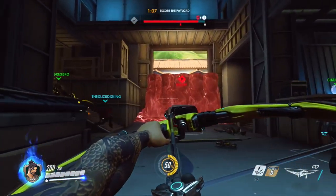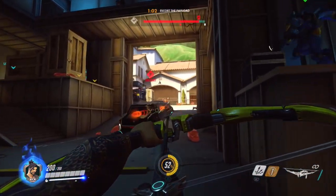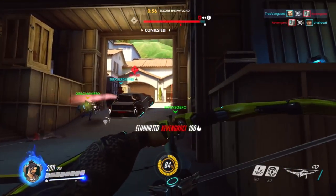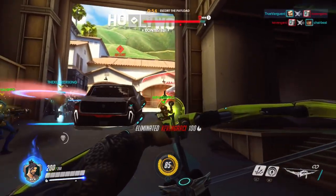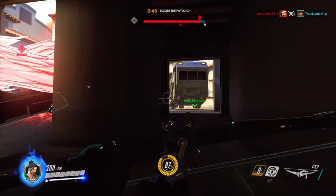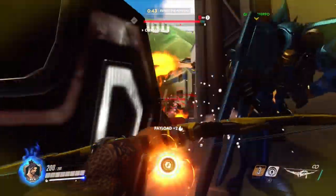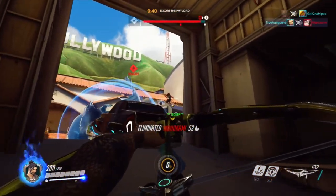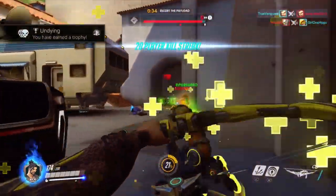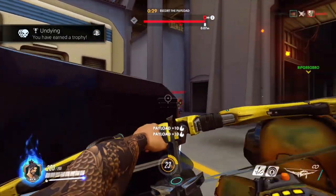Hanzo is also an excellent counter to Bastion. I hear a lot of people complain that Bastion is overpowered, but there's a counter for everything. Bastion gets set up in turret mode and it's really easy to lob three arrows over and take him out with relative ease — as long as your teammates are drawing the aggro of other opponents so you can focus solely on the Bastion. There's a counter for everything; play to the strengths of your class.